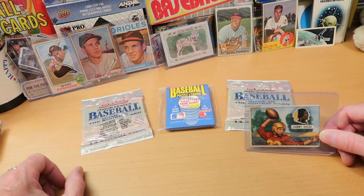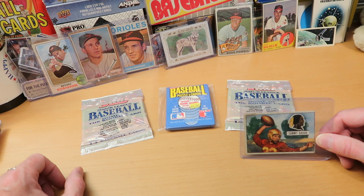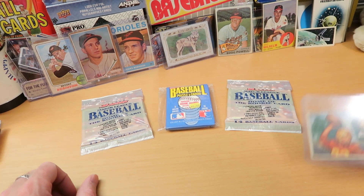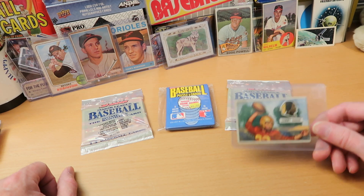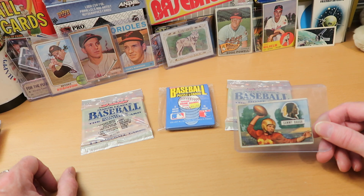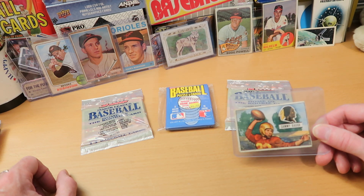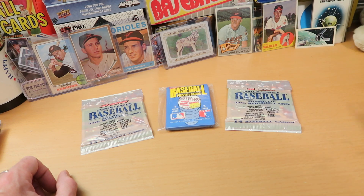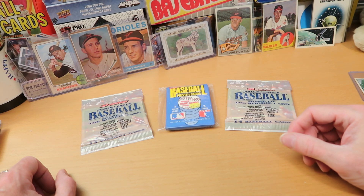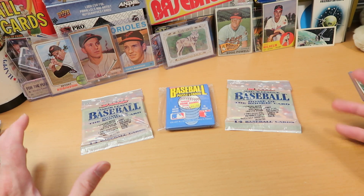He had 51.4 yards per punt average that season — I believe that was 1940 — and then Stonehouse did 53.1 this past season. It's an amazing accomplishment. People look at punters and say 'what's the big deal,' but it really was. Sammy Baugh is an absolute all-time great who has been kind of forgotten by a lot of the present generation. He was on the NFL's 75th anniversary all-time team and the 100th anniversary all-time team, and he's an absolute legend who should get more attention. And that's whose record Ryan Stonehouse broke — which is why I'm interested in Stonehouse cards when they eventually come out.